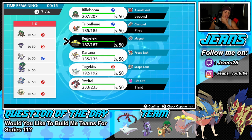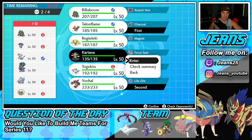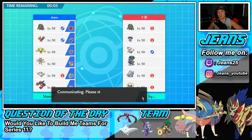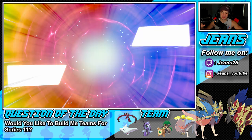I'm going to lead Talonflame and Yveltal instead of Rillaboom — I'll save Rillaboom and Kartana for the back end. I'm really digging this lineup, let's rock out with it and try to grab a win in battle number one.